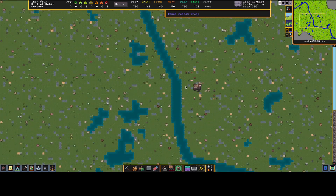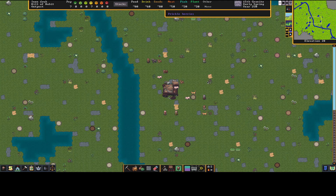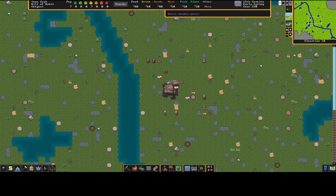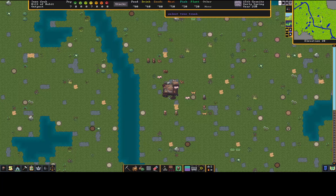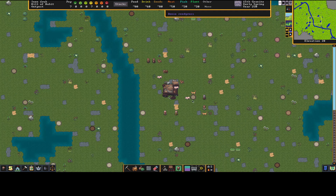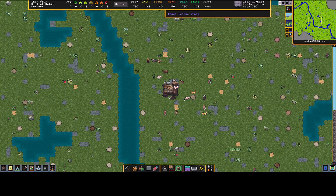The game goes z-level by z-level — this is the surface, one level down is underneath where we're standing. You can see the wagons, and further down is the actual water. The open space is air above the river. Going down further you see walnut roots from this tree, willow roots from this willow. As you go down you start to see what minerals you have and build your fortress from there.